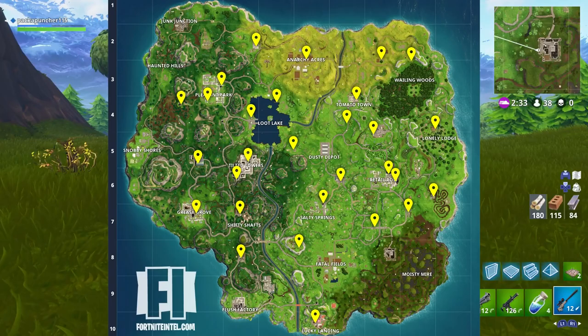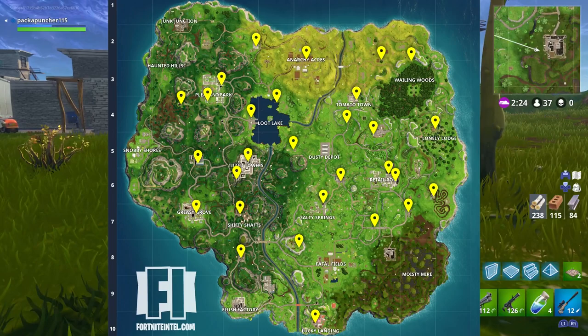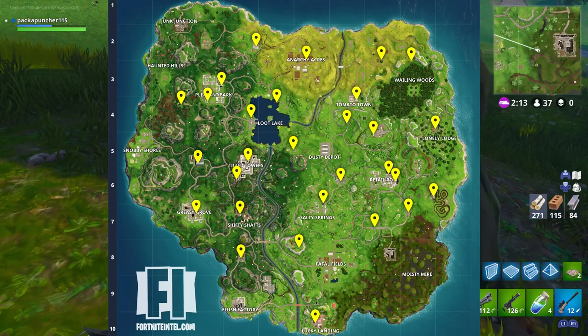This picture is actually made by the website fortniteintel.com — huge shout out to them, their link will be down below in the description. Take a screenshot, pause the video if you want. Here are all 28 locations for the vending machines across Fortnite. If you want to get some vending machines, you can specifically land at spots like two at Retail Row, two at Pleasant Park, or two at Tilted Towers. They're pretty likely to spawn there, though they're not at all these locations every single time — they're a little bit random.